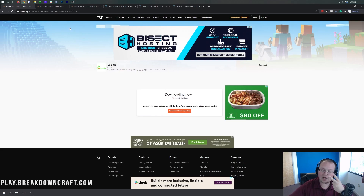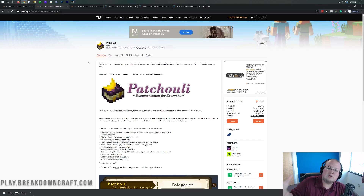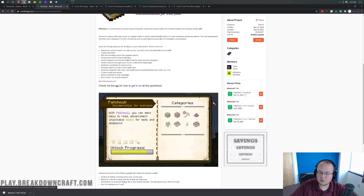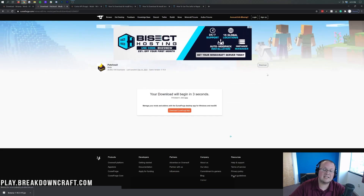Now there are actually two more compatibility mods that Botania requires, and this is where a lot of people get thrown off when installing Botania. The first one is Patchouli, and this is what allows the Lexica Botania book to appear in-game. Once we're on its page, go over to the right-hand side and find Minecraft 1.16. The 1.16.4 version of Patchouli does work in 1.16.5, so we're good to download the 1.16.4 version. Click on the orange download button and after a few seconds it will download.